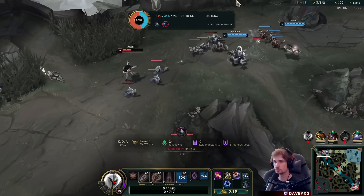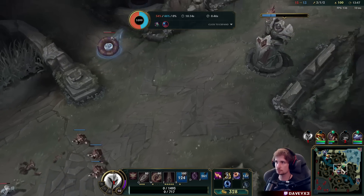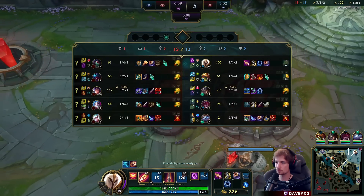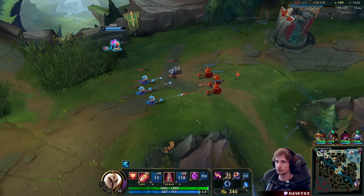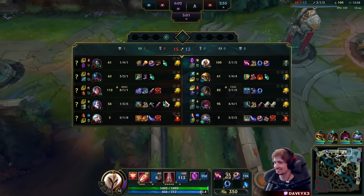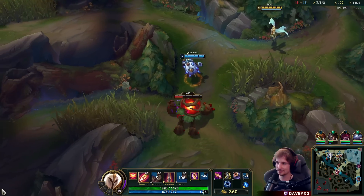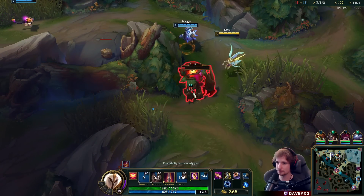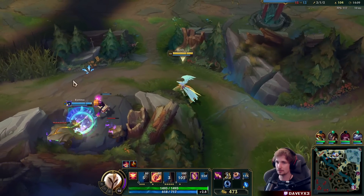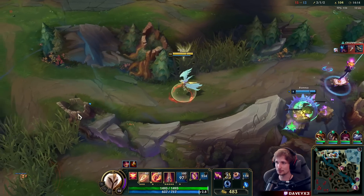I'll go for Dark Seal. I want to go for my Mejai's. Yuumi is freezing the wave — alright cool. We have to kill this game, and the best part is we have a Yuumi. I love having Yuumi players on my team. Playing with a Yuumi is one of the best things, to be honest.